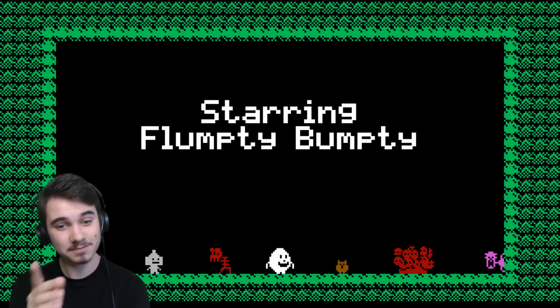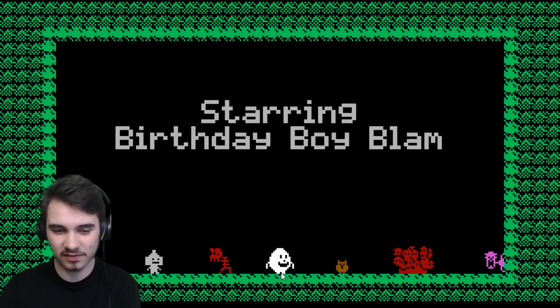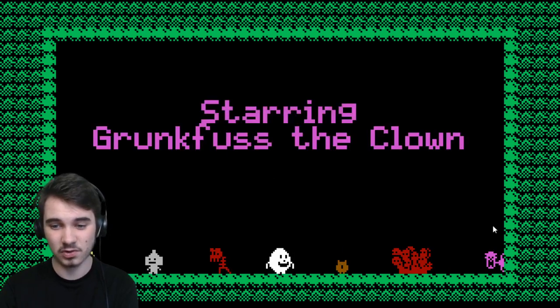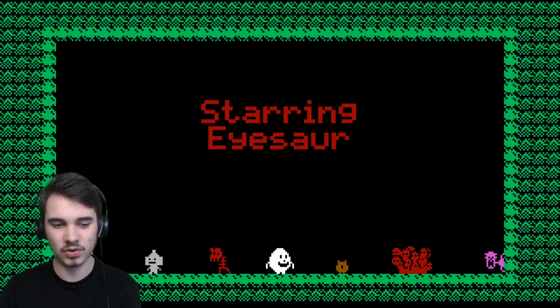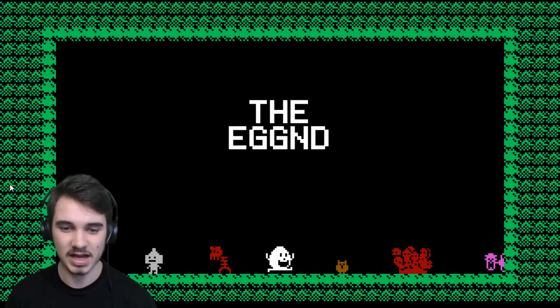One Night at Flumpty's 2 — that is normal mode done. Starring Flumpty Bumpty. Birthday Boy Blam — they're all down here. The owl, right here — he's actually kind of cute. Grunkfist, right here, poking out of the wall just like he does in the game. The red man — he actually has a pretty cool jump scare. Eyesore. And finally, Golden Flumpty. So that's normal mode.